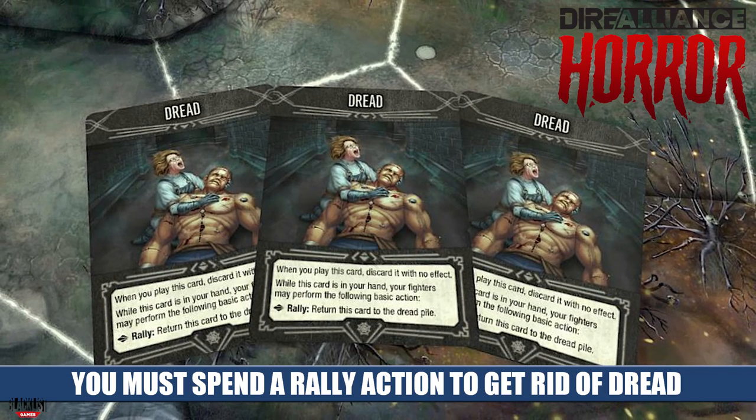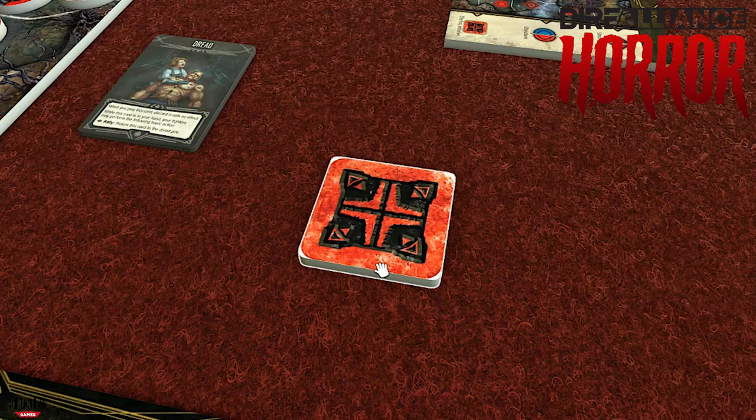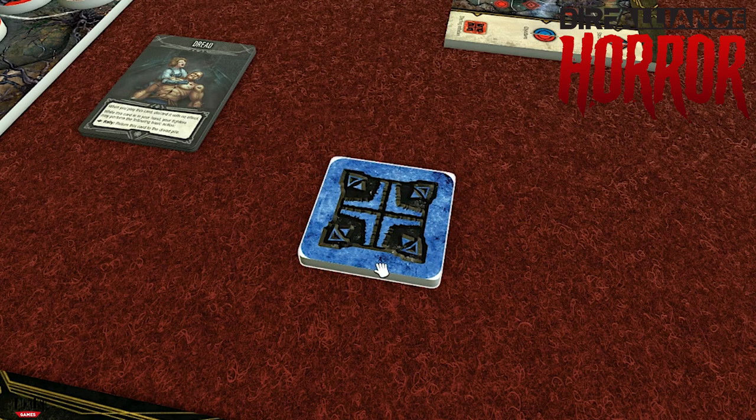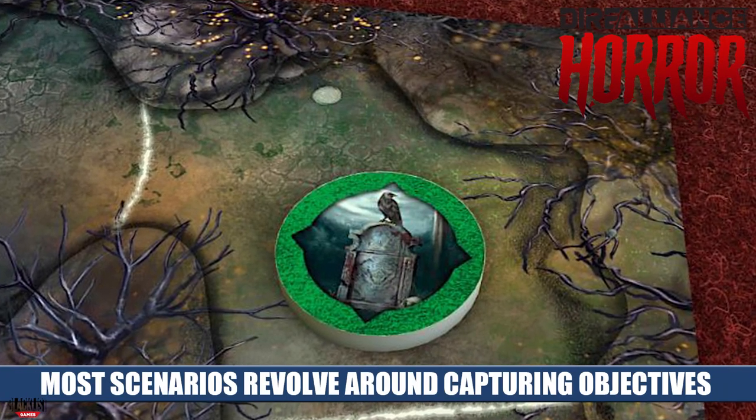After you have played your two cards and done two actions, your opponent is going to go and play two cards and take their actions, then back to you and them until you've played all four of your cards — at which point you're at the end of a round. You draw a new hand of four cards, and whoever has the initiative token goes first. This goes back and forth between the two players until one of the in-game conditions is met. Every scenario has its own win conditions; the one shown here only ends when you have three of your opponent's objective tokens, which are placed on the board based on the setup instructions.